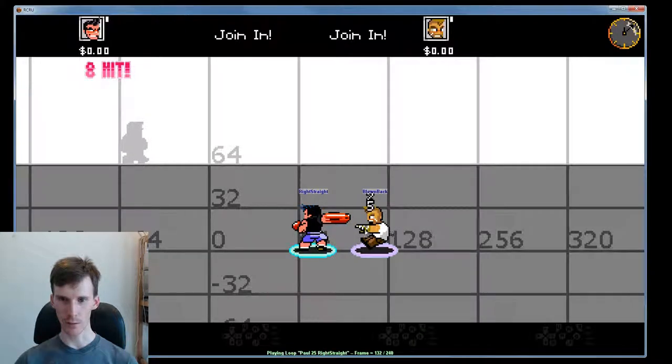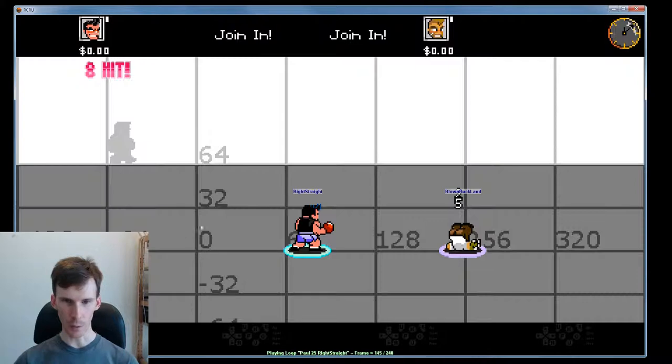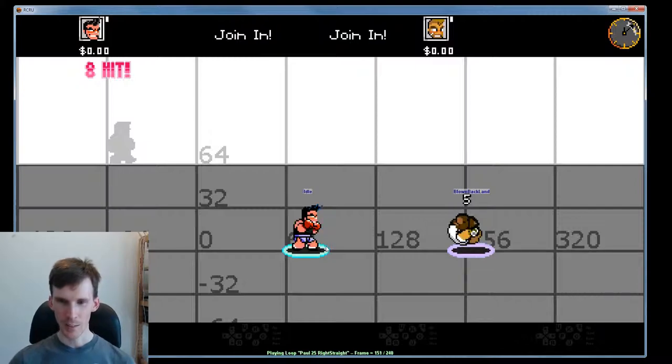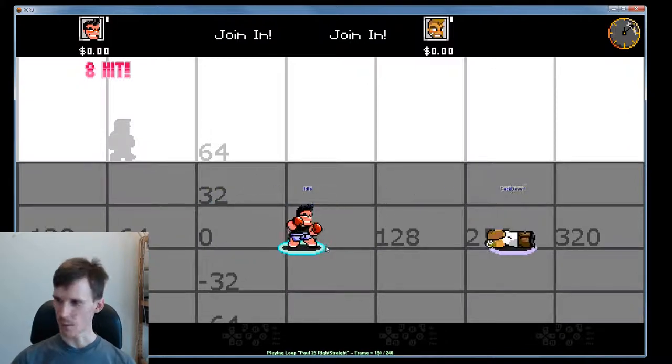The left straight is going to do the blown-back victim response — causing him to fly across the screen. You can see that Paul has moved from zero to about 70 pixels down the screen in the course of this combo, but he hit every hit because his victim got moved along as well, keeping pace with the camera. That's the end of the combo.